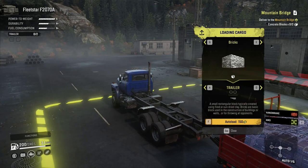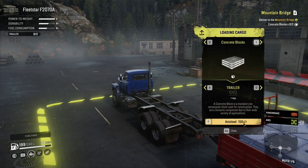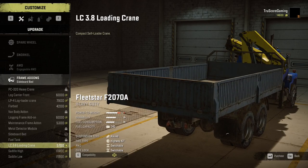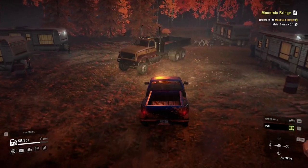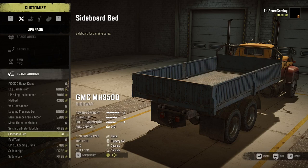As you begin working on tasks and contracts, you may want to avoid the fees for auto-loading material. To cut those costs you'll need to purchase a loading crane. It's worth mentioning that the Fleetstar allows a sideboard bed plus crane, and you can tow a trailer behind that setup. Rather than purchasing a sideboard bed for over 5,000 credits, I recommend unlocking the GMC, also located in Black River, which comes with a sideboard bed — you can uninstall it from that truck and equip it to the Fleetstar.